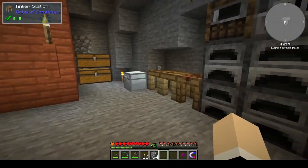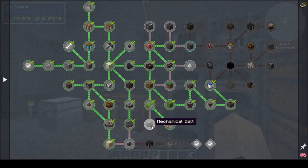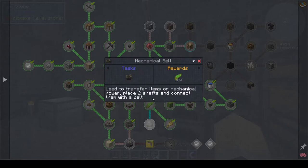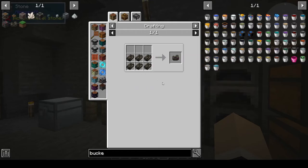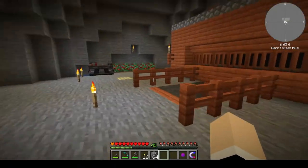We need to make mechanical belts, which are used to transfer items. We need to have two shafts and connect them with a belt. I'm not sure what the farthest distance is, but these are made with dried kelp. I do have some kelp here, so I'm going to throw those in to get them dry.